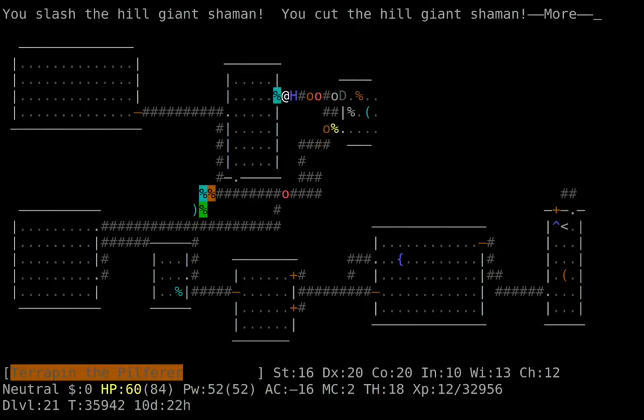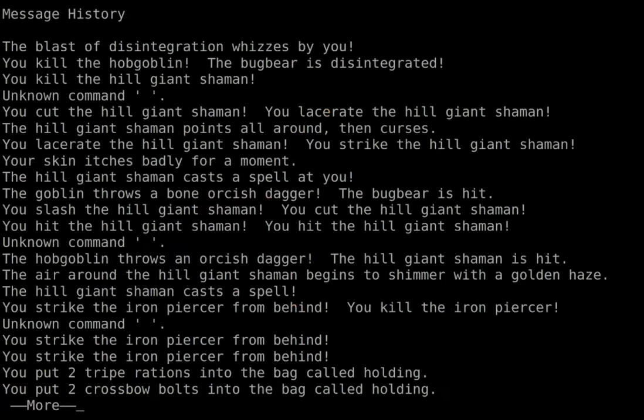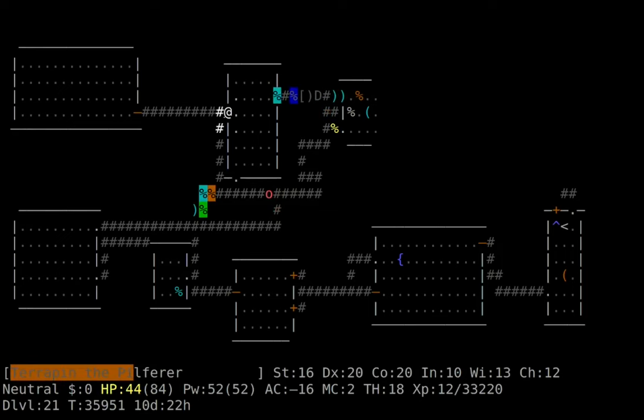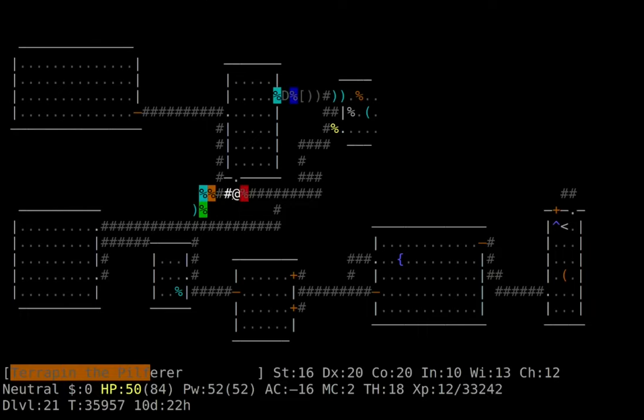Hill giant shamans can be pretty scary. Even though I was starting to feel like maybe I didn't want to face the dragons, I wanted to kill the shaman because they can cast summon insects, which includes locusts that can make you sick. I don't have any sickness resistance, and lots of characters don't. Clerical spellcasters can be pretty dangerous — even in the end game where you have tons of priests summoning insects it can still be scary depending on whether your character has sickness resistance. That's always something to keep an eye out for.